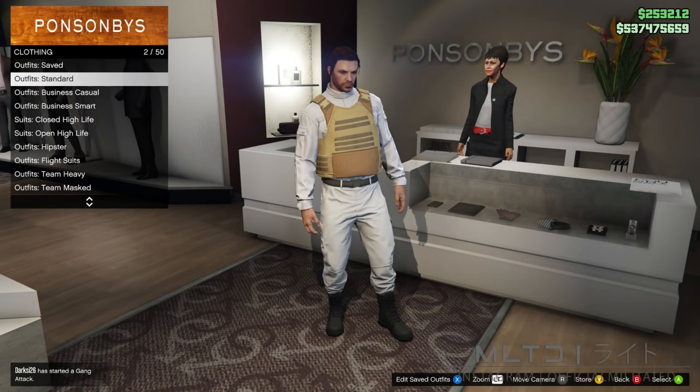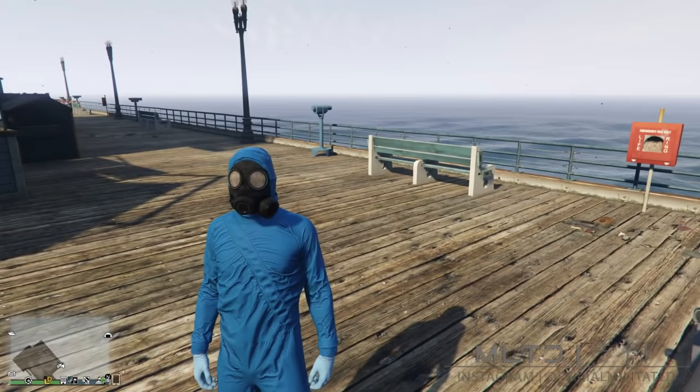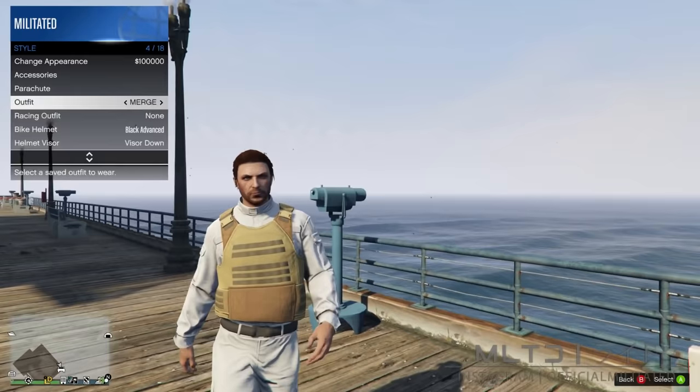We're then going to go into the highest coveralls category and purchase any of the four from the bottom of the list that have the chemical mask. Once we have that equipped we're going to leave the clothing store and head down to the telescopes at Del Perro Pier. Sprint towards the telescope at an angle and press right on the d-pad as soon as you get near it. If done correctly you should just stand there with no mask. We're now going to open up the interaction menu, go to style, and equip the outfit called Merge. The chemical mask will then appear onto the outfit when you walk away from the telescope.